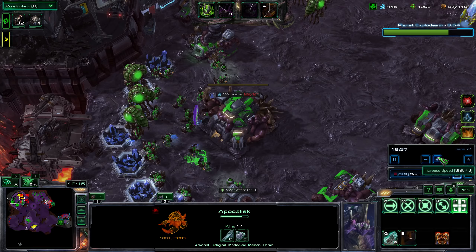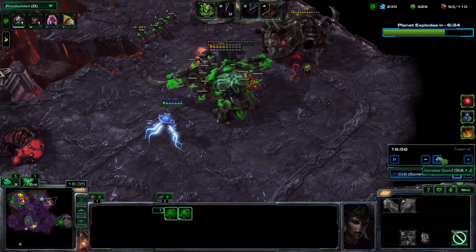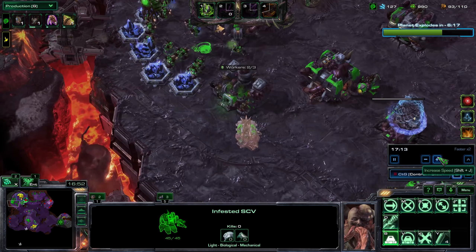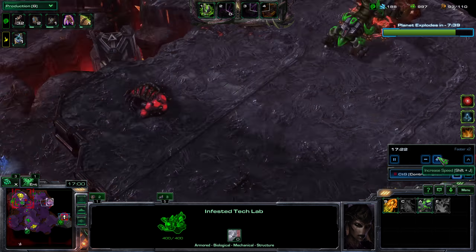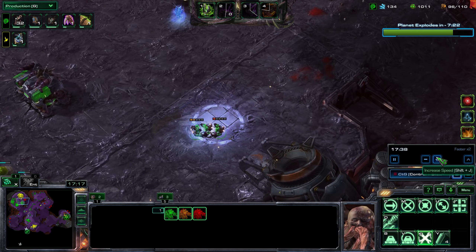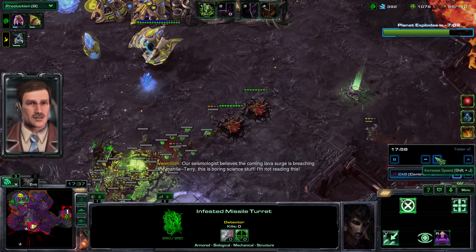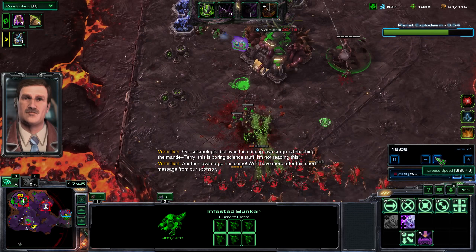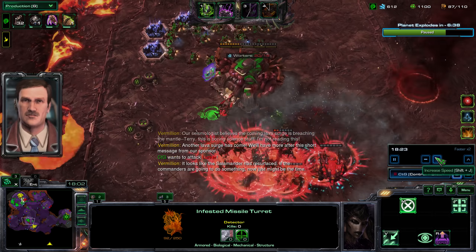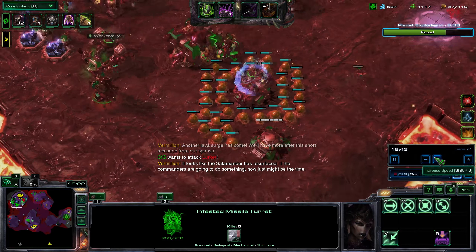I push in, start my armory, and my ally is desperately trying to defend his base. I was surprised it didn't have detection - then again, observers are quite gas costly, which is why he didn't build any robo. What I'm doing is placing my missile turrets so that my infested can take out these dudes. The enemy forces are right at the base. My missile turret goes down so I rebuild it.